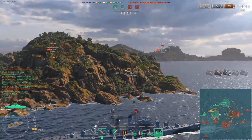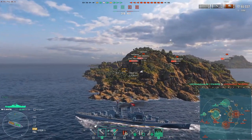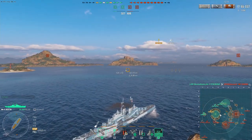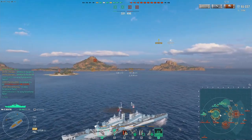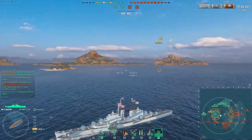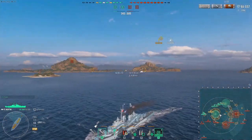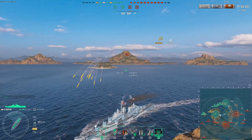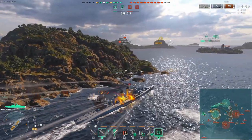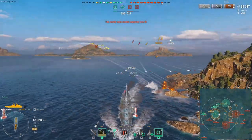Hexo is reversing to keep his firing arcs over the island and shoot the Kurfurst while waiting for the Hindenburg and potential torpedoes. He gets spotted, which tells him immediately there's a DD nearby — the only place it could be coming from is the D flank. His hydro is still running. There's a lot of HE coming at him from the D flank — I think that's the Smolensk and Worcester picking on him since they have nothing else to shoot.